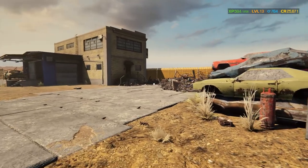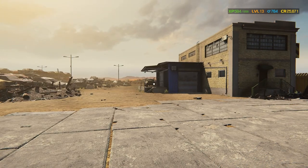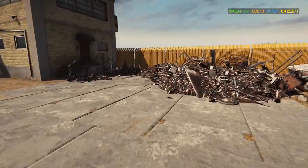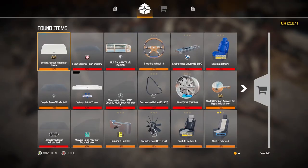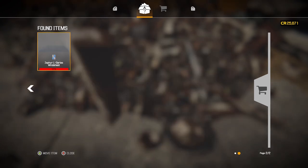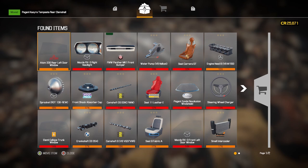Here we are — The Dust Bowl, the junkyard. Right off the bat, I see a car up there on the little porch of that shop, and there's a car sitting over there, so we do have some hunks of junk to choose from. Let's start by looking in some of these piles of junk. What we're looking for are body parts that are orange — 15, 16, 17% in need of repair. We're also looking for rims, and big engine pieces in the orange. Rims make a lot of money here.